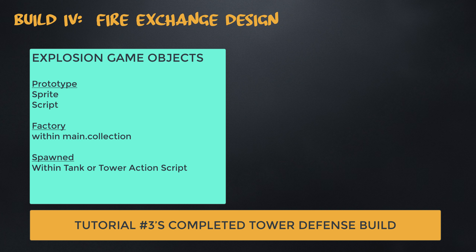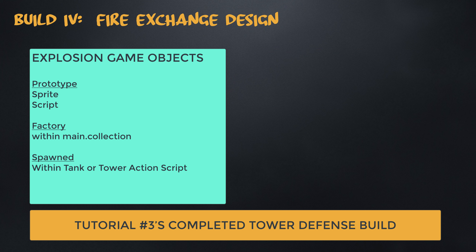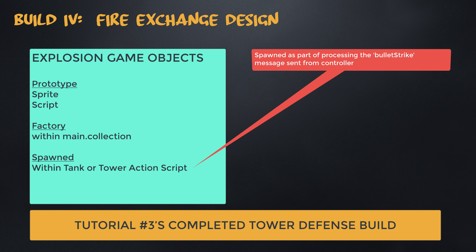Now let's look at explosions. The explosions are included using a game object prototype with both a sprite and a script. The script initiates the explosion animation group and deletes the explosion game object once that animation is complete. The main collection includes a factory that allows us to spawn explosions. Explosions are spawned out of the enemy tank action script for tank hits and the tower action script for tower hits, as part of the message processing related to the bullet strike message.